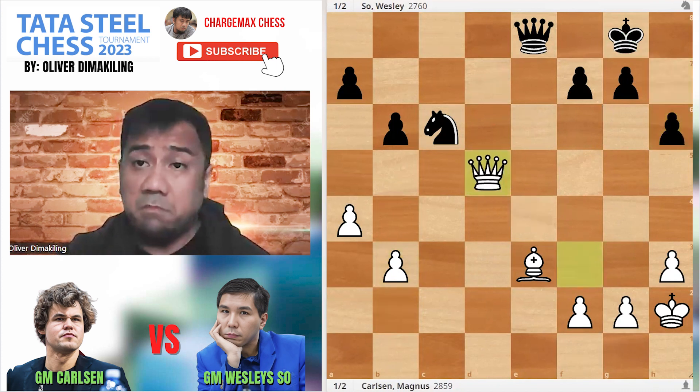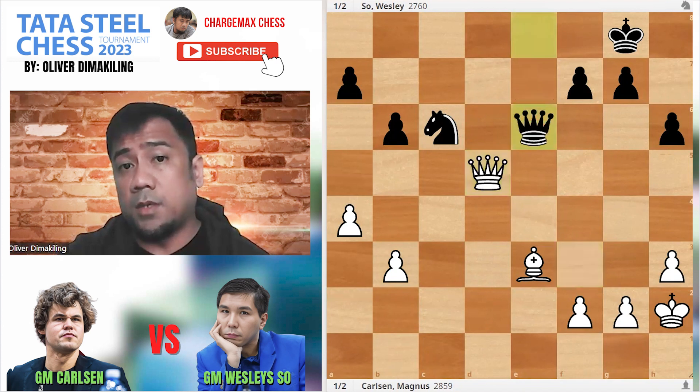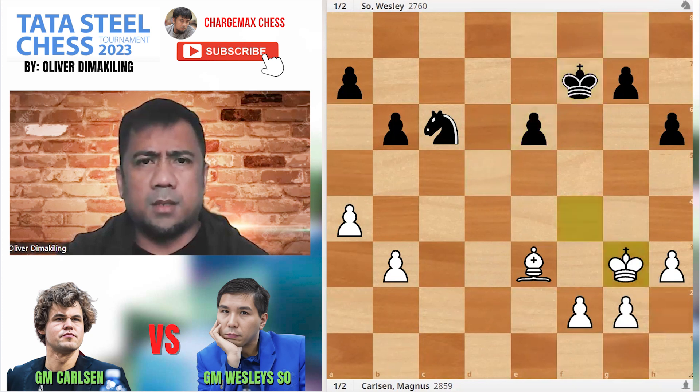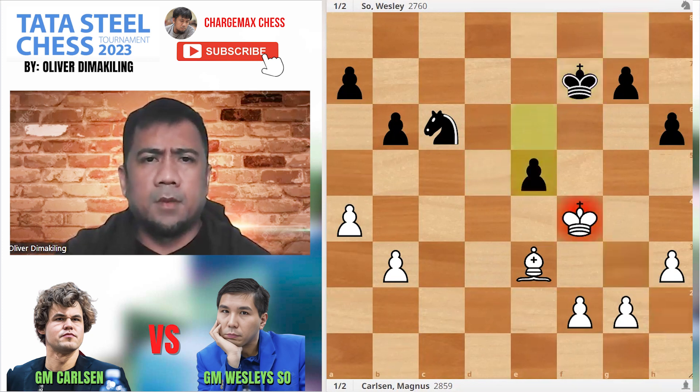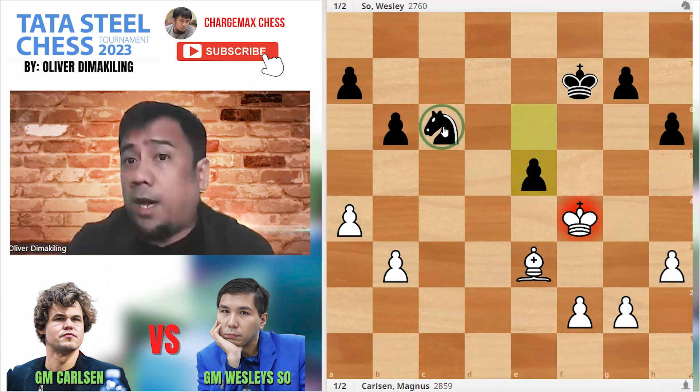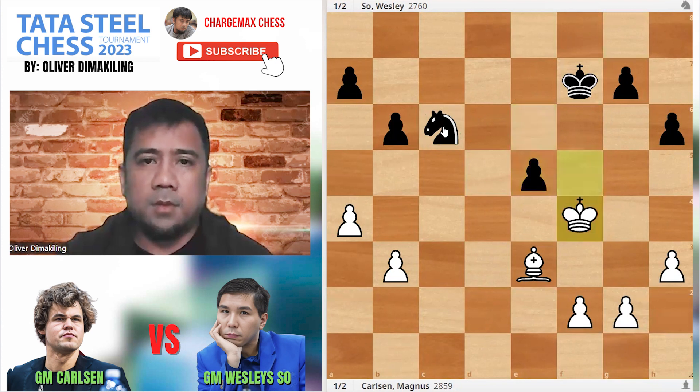Kd5, Carlsen's queen is central. Let's exchange — takes nothing much for White, you know. And nobody can bother that knight on C6 — no knight square, no bishop, no knight. So E5.